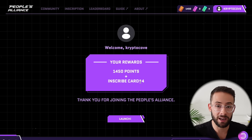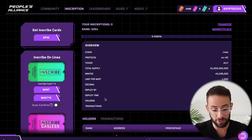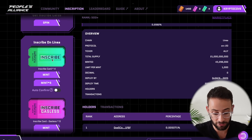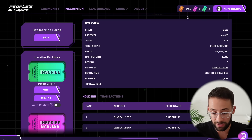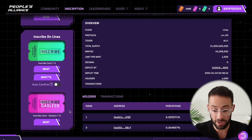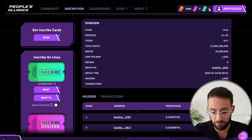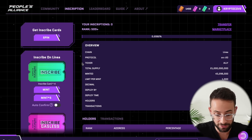Now let me show you exactly how you can mint these inscriptions. We hit on the launch button here and it brings you to this page. You can see there are buttons on the side that say inscribe and inscribe gasless. Up in the top right hand corner, it shows you the balance of the cards that you have. Currently I don't have any gasless inscribed cards, which is the better version because it's free — you don't have to pay any minting fee. But I do have four regular inscribed cards, so that means I can mint the inscription four times. Each time I mint an inscription, it will generate 1,000 of them for me.